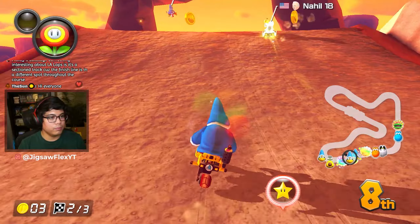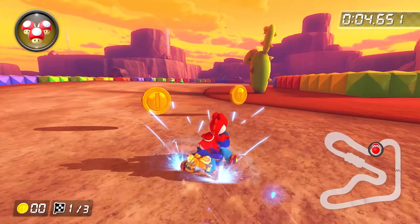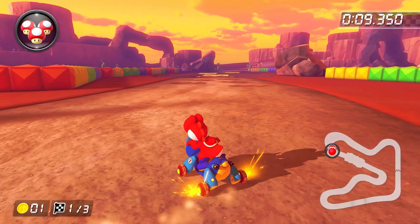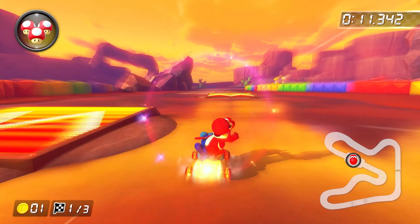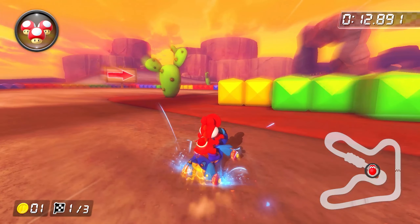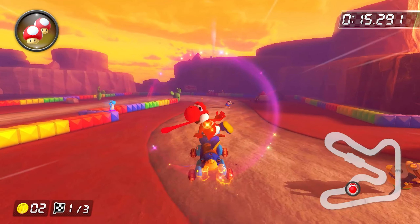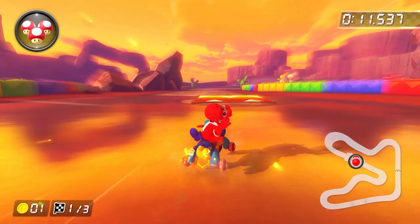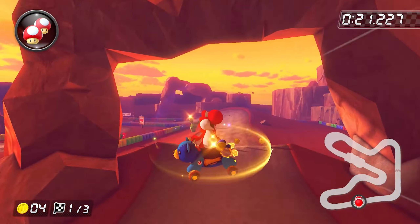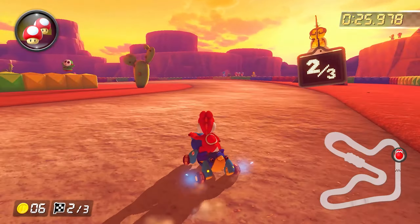Here we are with Sunset Wilds — a short, sweet track that I absolutely love. The first cut you'll see in many world records: charge your mini turbo and aim between the dirt and the mud. If done correctly, you'll go across without losing your mini turbo, then release at the straightaway. Go over two ramps but don't trick the second one, so you can realign for the second cut. Aim just past the yellow wall, don't use a mushroom until you're a little bit into the dirt, then shroom — you'll have enough speed to hit the ramp, doing two cuts with only one mushroom. Towards the end, charge a UMT to hop over the final section and mini turbo to the finish.